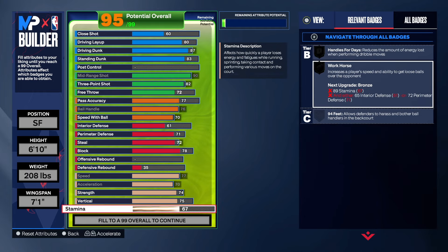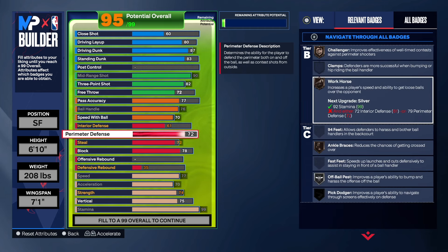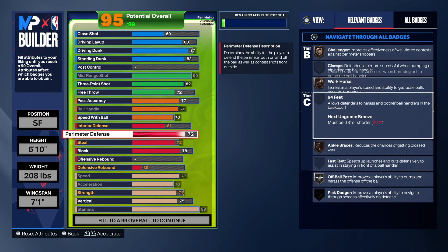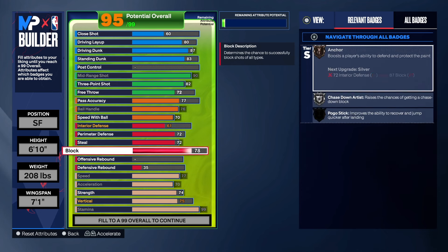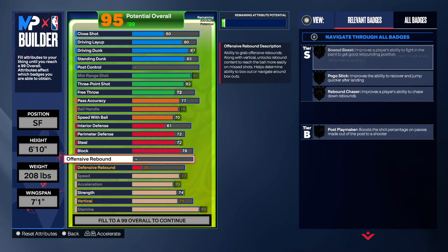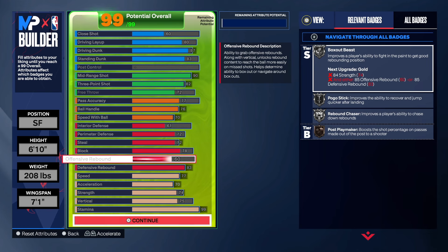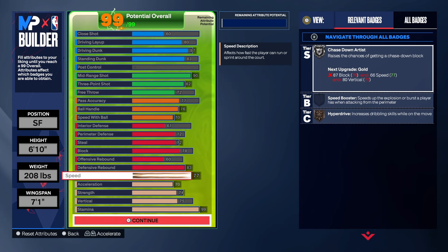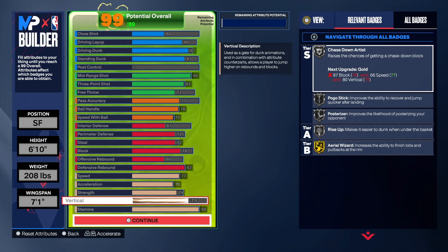You need perimeter defense at 72 to get workhorse on at least bronze. We have a lot of bronze badges, but keep in mind you are six-ten so they're not expecting great perimeter defense anyway. For rebounding, defensive rebound goes to an 83 and offensive rebound is a 60 — that gives us box on silver, pogo on silver, and rebound chaser on silver. Speed is 77, acceleration is 70, strength is 74, vertical is 75.